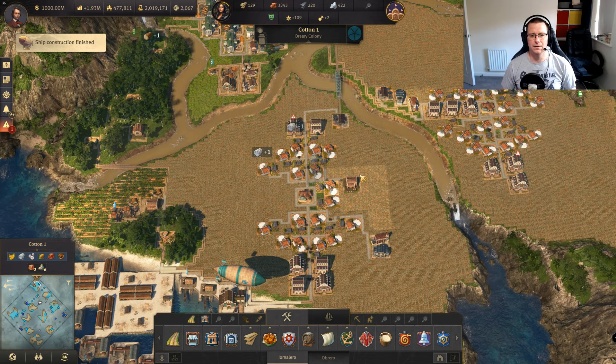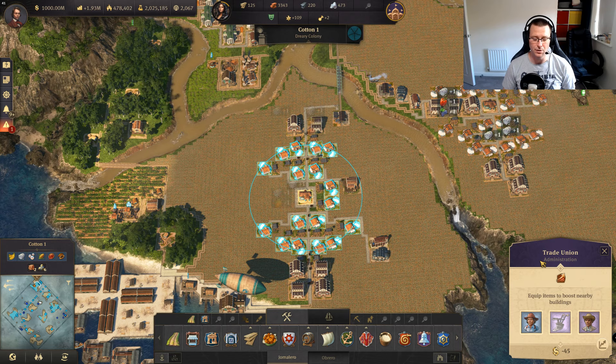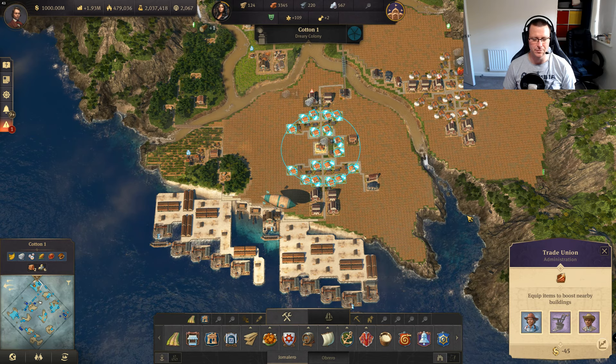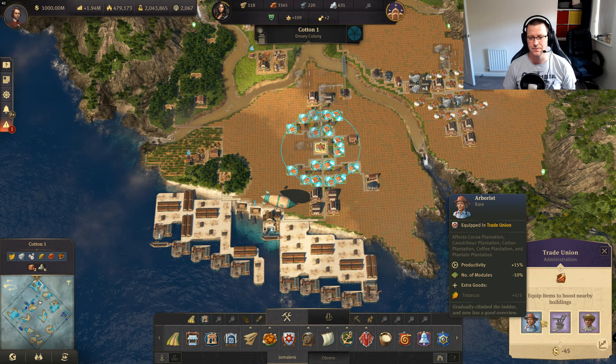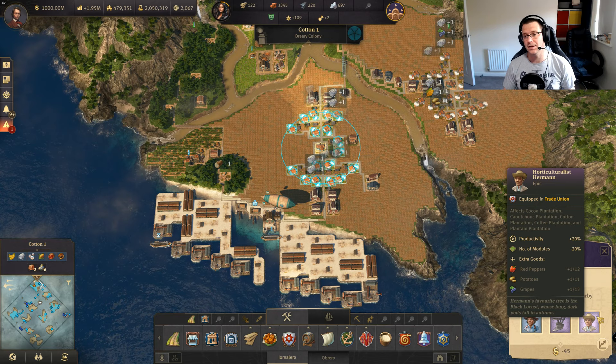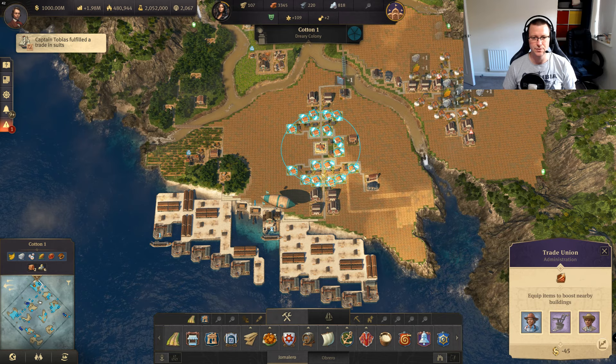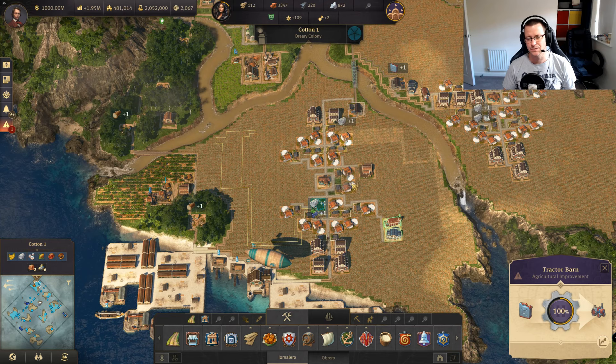Let's talk about what's going on here. I've done a video on this already showing what I think the best setup for crops in the new world is — it's this: the arborist, the plough, and the horticulturist. The arborist reduces the number of modules by 10% and gives 15% productivity. The horticulturist reduces modules again by 20% and adds a 20% productivity bonus. Then I put the plough in because you get a 50% productivity boost and a negative 50 workforce. Coupling this negative 50 workforce with tractors that also give negative 50 workforce, these farms are running at zero workforce.